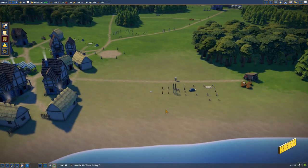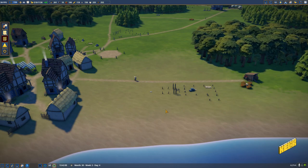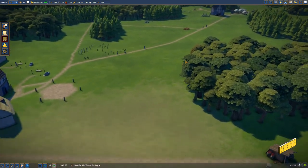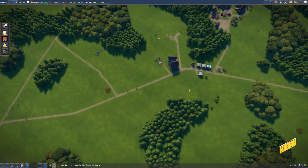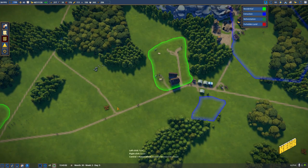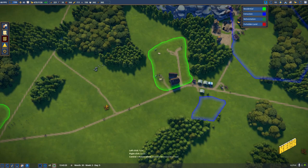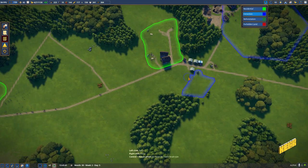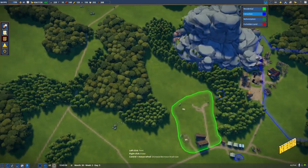This church is just to unlock the other church so we can build ourselves a bigger church. I'll probably build the bigger church over here. Let me look at our housing - it's over here. If I build a church here, it would block the adverse effects of these nearby buildings, which is good. Let's get that one particular tree removed, and clear all of this.